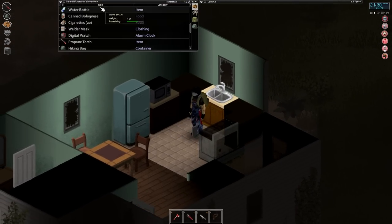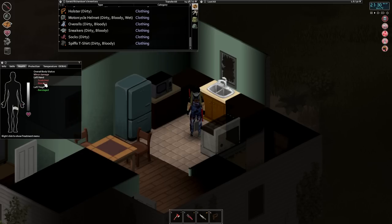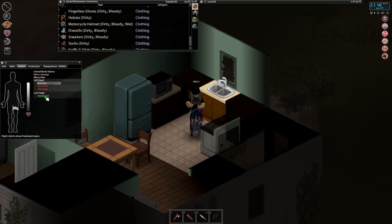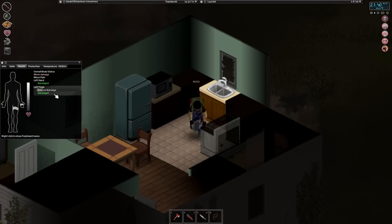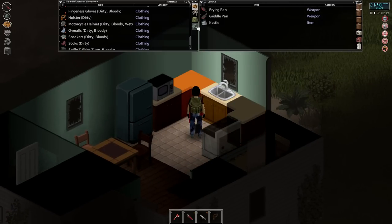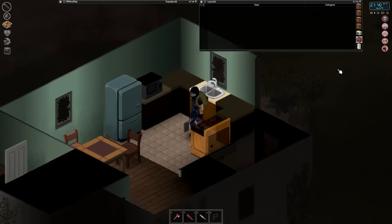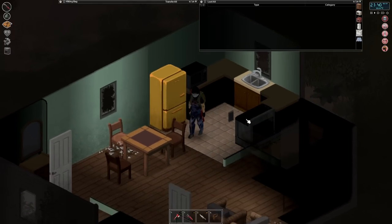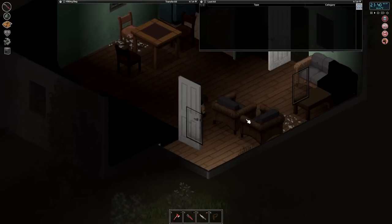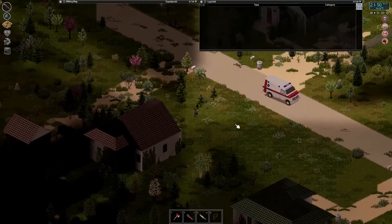Broken glass — thought it was a window there. Well, we just get to practice a bit more first aid. Let me bandage that. And let's take off this other bandage from our thigh — see if that's healed up. It is now, good. And what do we have in here? Not much, if anything. Oh no, we've been in this place. Okay, we have searched these. Sorry guys.